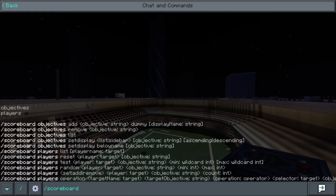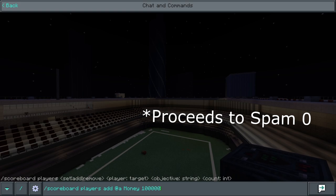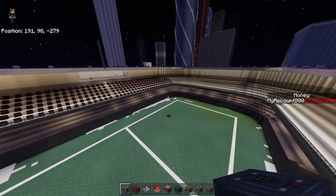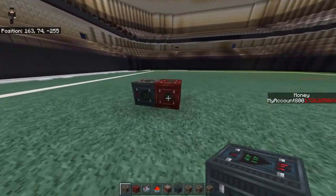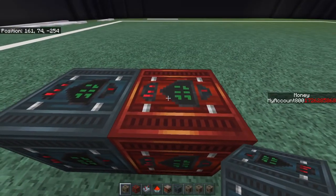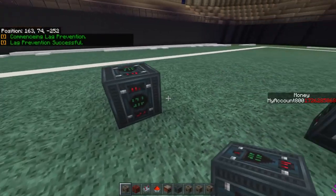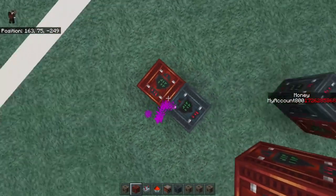Watch — scoreboard players add @a money 100 — and there's nothing near me, no other command blocks are near me, and that's not even set up yet. Across the city is a secret command block chamber that hosts my anti-griefing, economy, and everything. After you place this repeating command block, make sure the arrow faces into the chain command block, or else it wouldn't work. If you just place command blocks randomly, the input wouldn't be going into the chain command block's input.